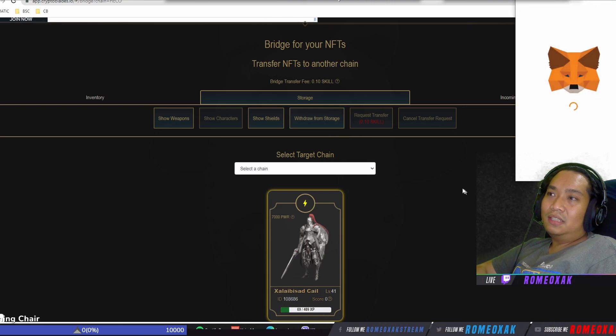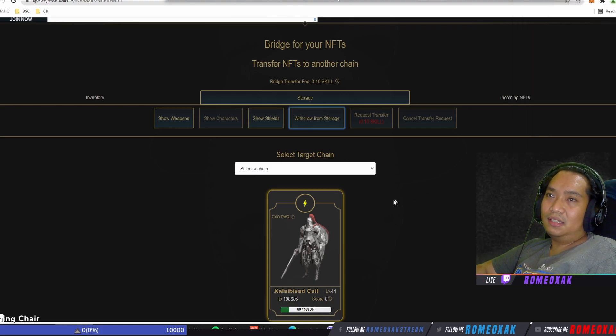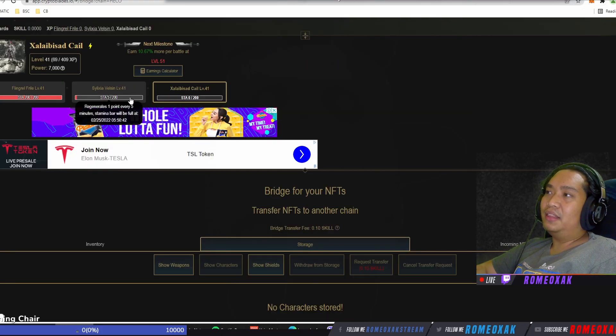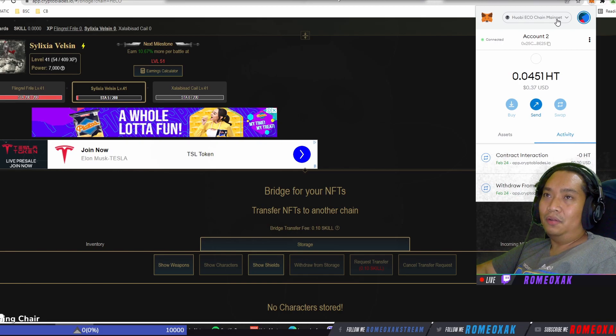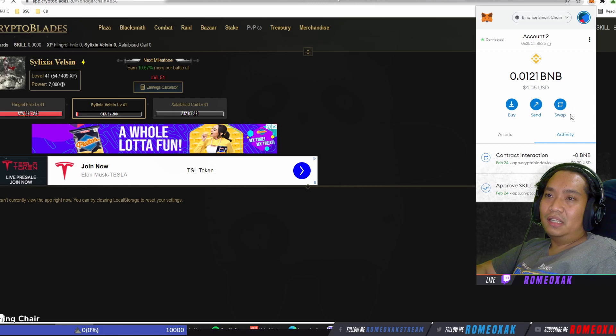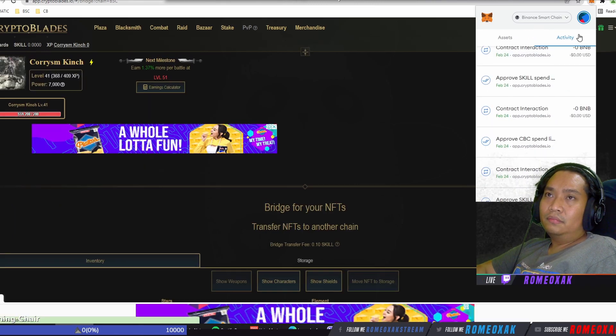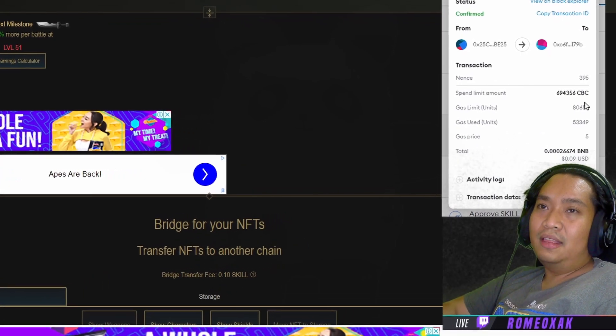Step four: withdraw from storage. Another 0.01 cents — that's it. My third character is here. Now we can compute the total amount. Let me check the finances.